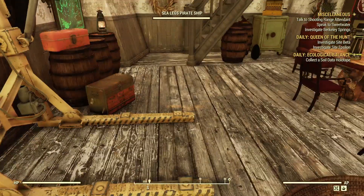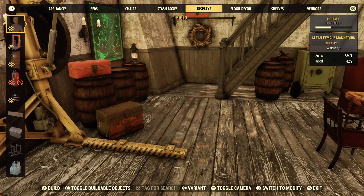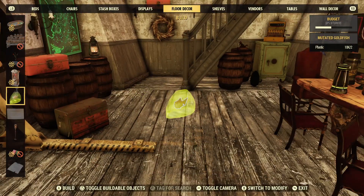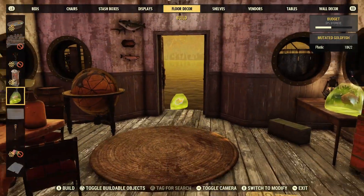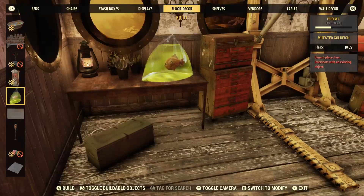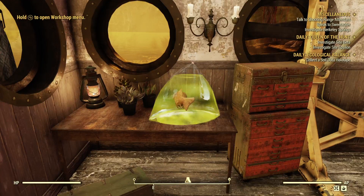Let me go into the camp menu here. We're going to come over to Floor Decor, and I believe it is in here — yes it is, right there. And this is it. It just takes two plastic to put this down; it's really only the bag. And you can put it down on relatively any flat surface, including the top of a table like I did here. And there you go, folks — that is a new free pet for your camp.